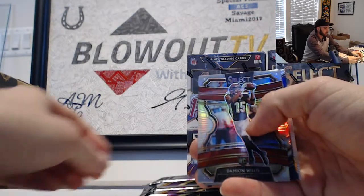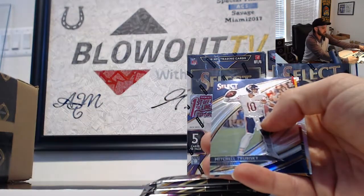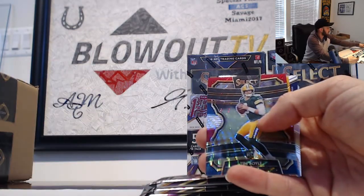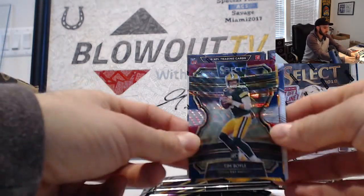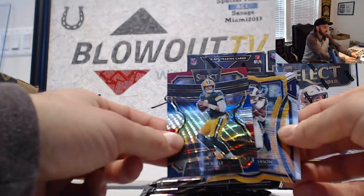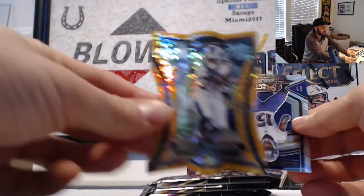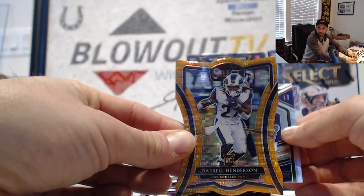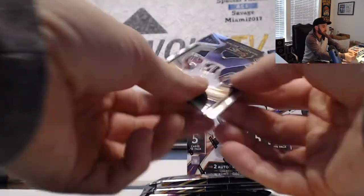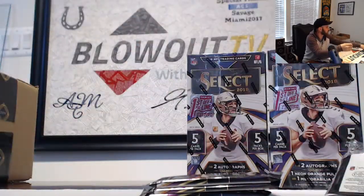Damian Willis Bengals, Mitch Trubisky Chicago Bears. Tim Boyle for the NFC North Green Bay Packers, numbered 199, rookie. And Darrell Henderson for the NFC West as the orange pulsar die cut rookie — Rams. With another Marquise Brown rookie selection.